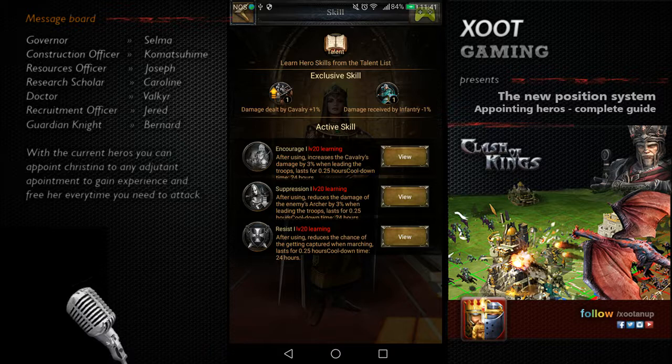One very important new feature: heroes now gain experience by being appointed. Every time you appoint a hero in a task, they receive experience every hour. This is a very cool feature because with so many heroes now, if you're not spending money it's a way to keep them upgrading slowly. It's always helpful and a great addition.